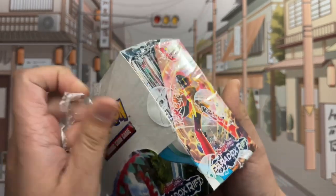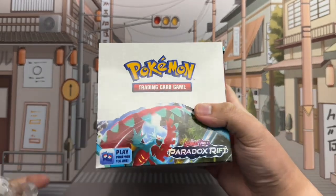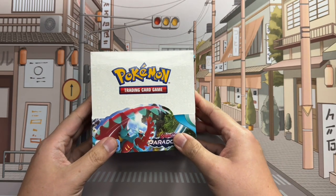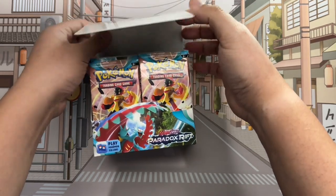This box contains 36 packs with 10 cards each, and features some Pokemon not often seen, like Roaring Moon and Iron Valiant.